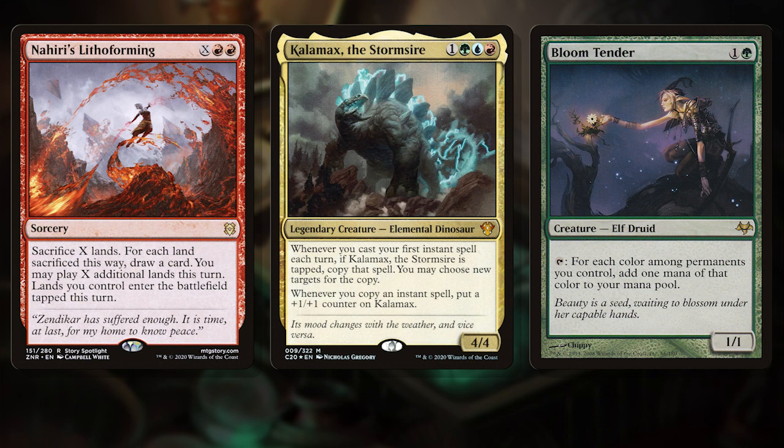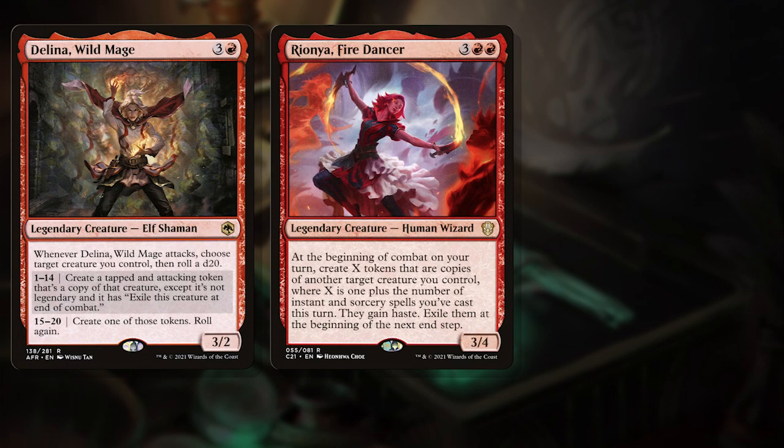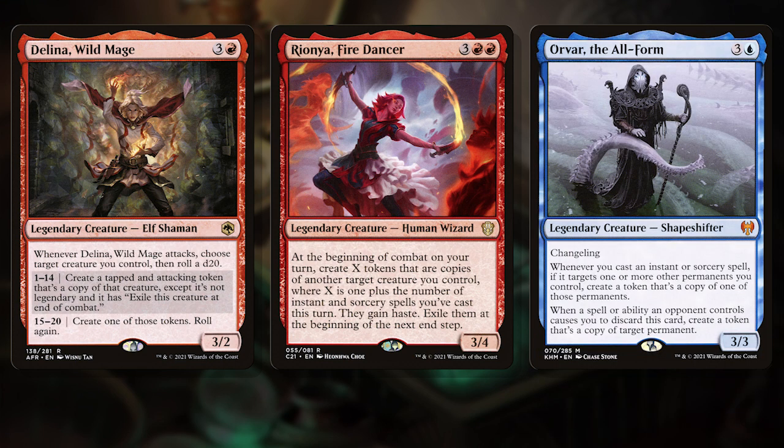But it wasn't until I paid attention to them side by side, in my hands, that I realized they could work together. There were some of my favorite legends in these piles, like Delina Wildmage, Rionya Firedancer, and Orvar the Allform. They all make copies — something I love to do. But it never occurred to me to use them together, because in my mind they each belonged at the head of a deck.